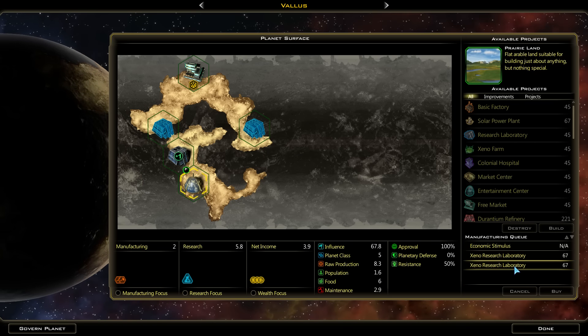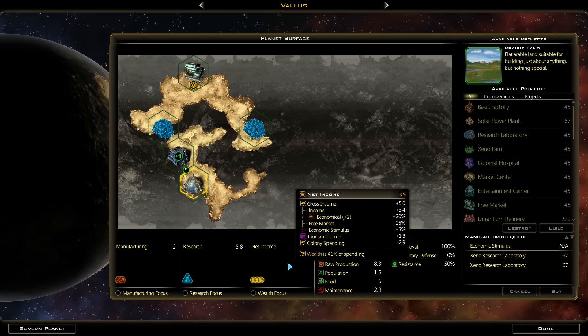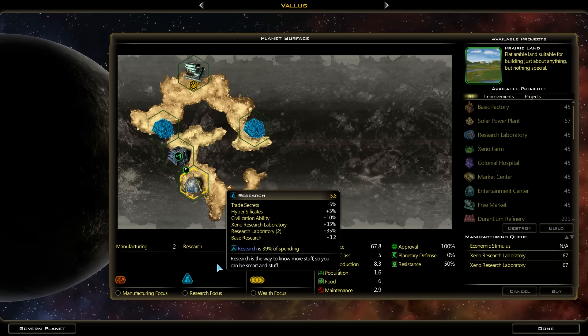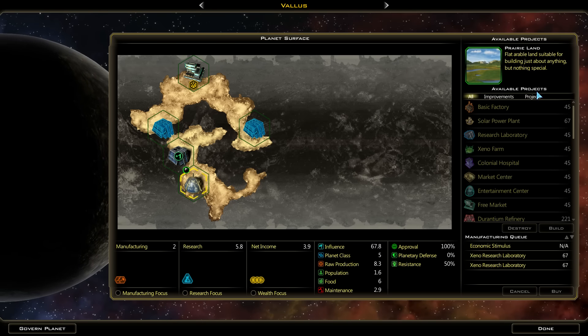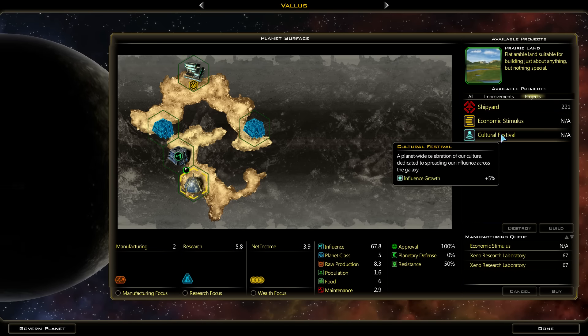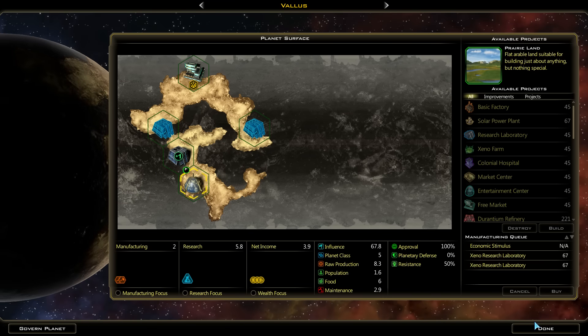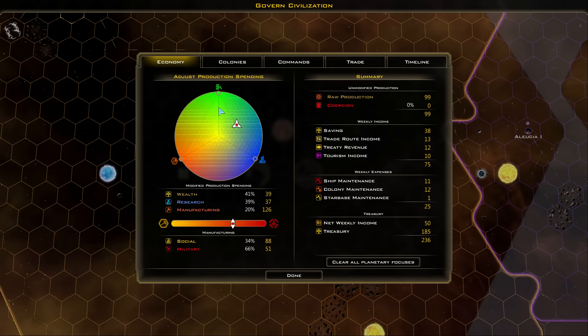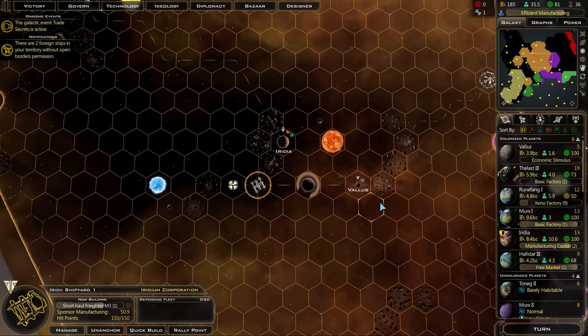So you're doing economic stimulus. You've got some research labs to upgrade - I'm not particularly interested in having you do that. There's no focus. If we do this we take a penalty. So yeah, we just leave it as it is. You're making some wealth. Economic stimulus - is there a better project for us available? Influence growth? Probably not. Economic stimulus makes the most sense. Which planet was that? That was Valis. I think we just keep Valis as is.